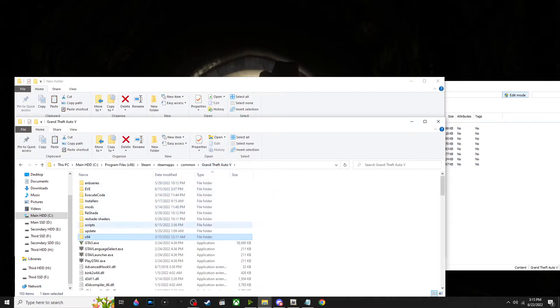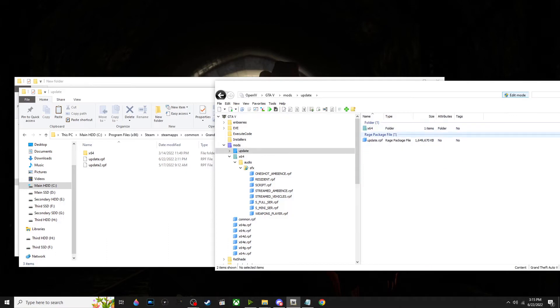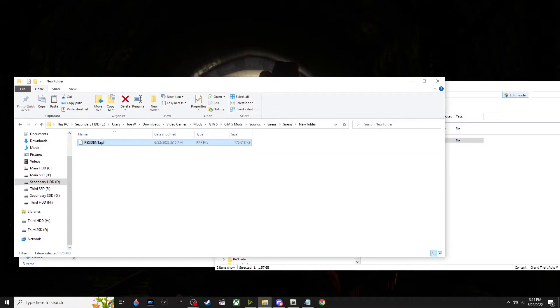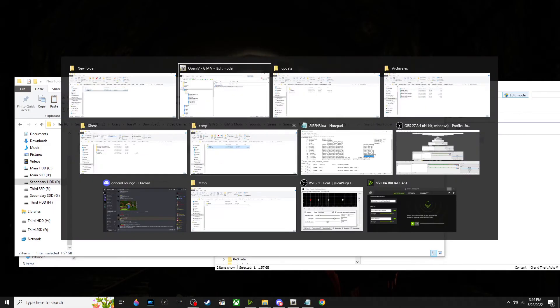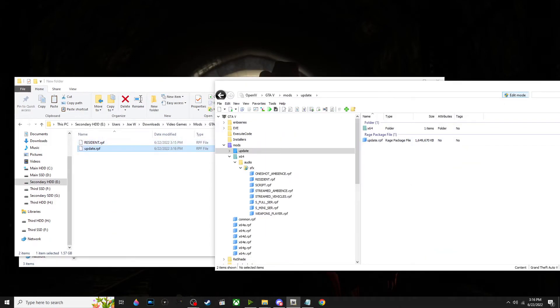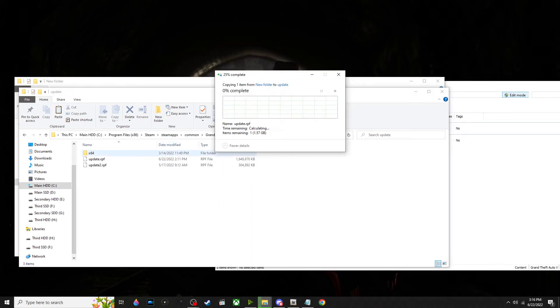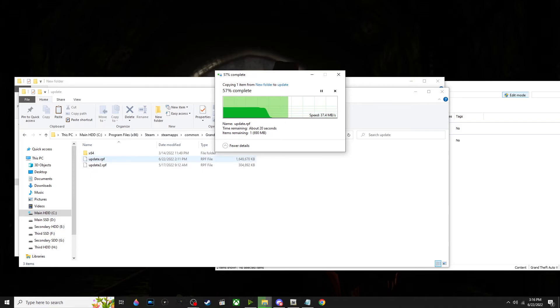One thing I like to do just in case something doesn't work is to also extract and re-encrypt the update RPF file using Archive Fix. Drag and drop this as well — this is recommended to prevent the game modified error in FiveM, which occurs when you modify game files without re-encrypting them with Archive Fix. Once done, put it into your mods folder and also into your game directory. Note it is 1.6 gigabytes so it will take a little bit to copy. That is how to install sirens to FiveM.